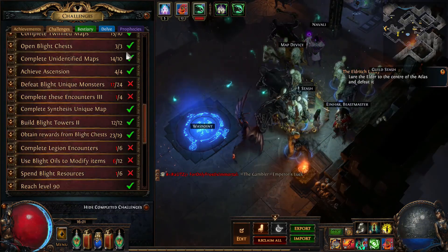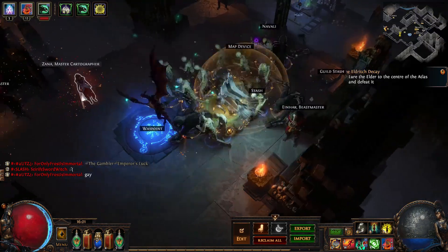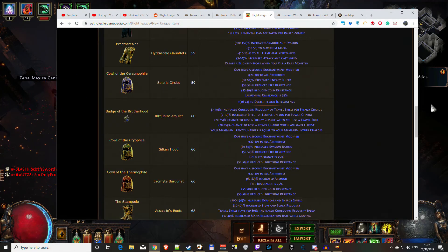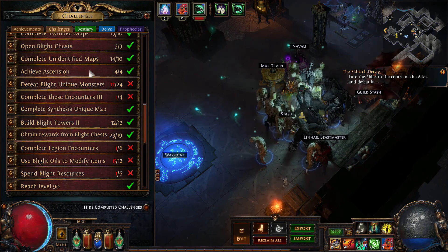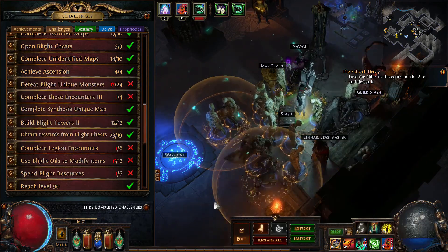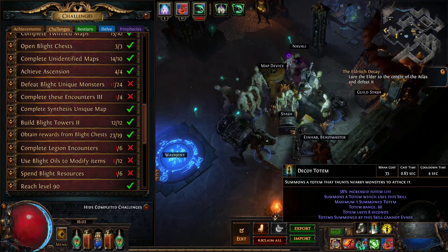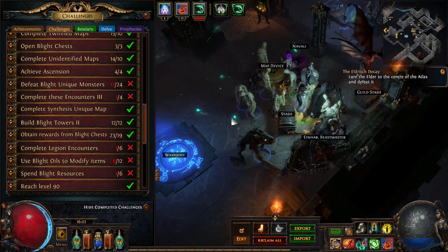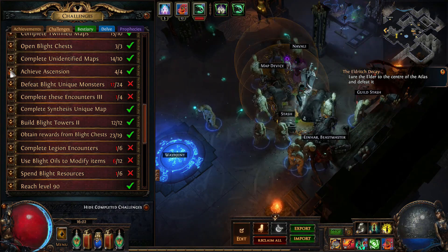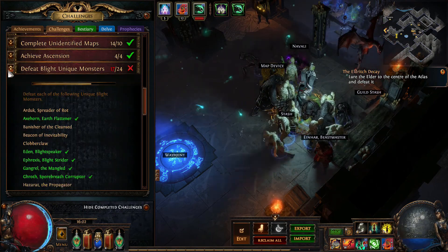Zana missions - this shouldn't be too hard. I have two reds on the missions. You just talk to her, choose the atlas mission, put in your map and the map will open over your map device. Achieve ascendancy - straightforward. Use a Decoy Totem: Izaro hits hard sometimes, it's hard to survive, but if you use a decoy totem he'll be distracted long enough. Or use your minion wall in front of you. You can also just buy a carry service.